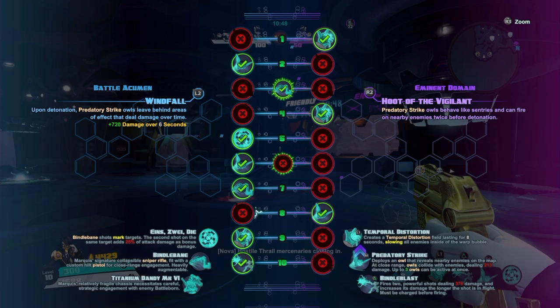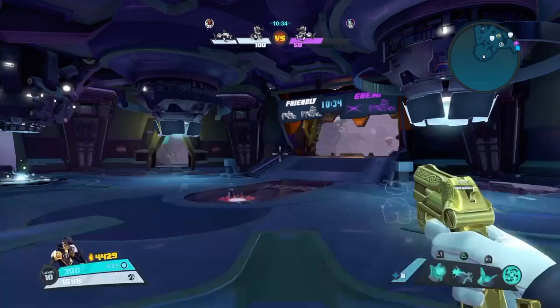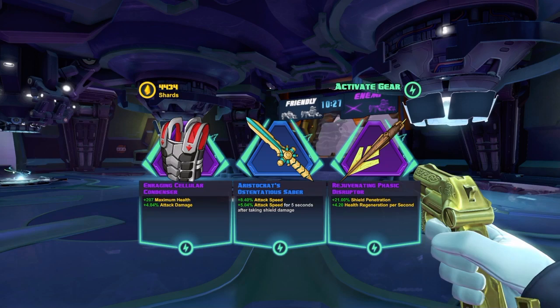And then I do the right one, which makes enemies even slower — really good with the speed boost. And then I do the left one, which makes me do an extra shot with a little bit less damage per shot. My build would be attack speed, attack speed, attack speed, maximum attack damage, shield penetration, and health regen. You can kind of mix it up, but I'm showing you guys my ideal build.